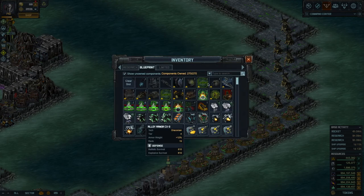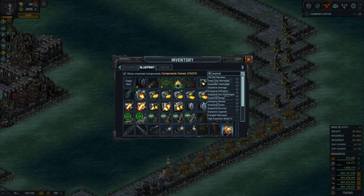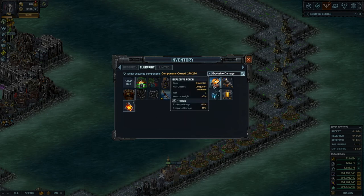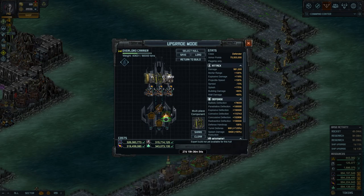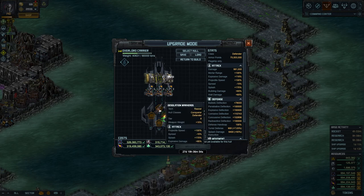Now let's see what else we can do for explosive damage. We could use the explosive upgrade for 10%, or the explosive force for 15% but you lose range. The best option is the Garrison Battery MKX, which gives you 18% — more than the other options with no downside. We now have the damage increase to almost a million, divided by three mortars, plus projectile speed, spread, and splash bonuses from the Desolation Warhead.